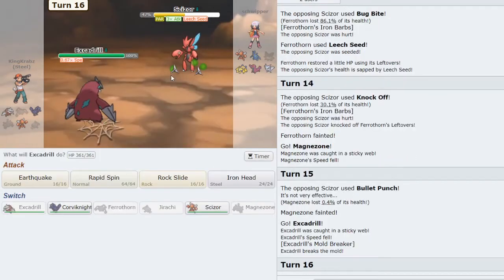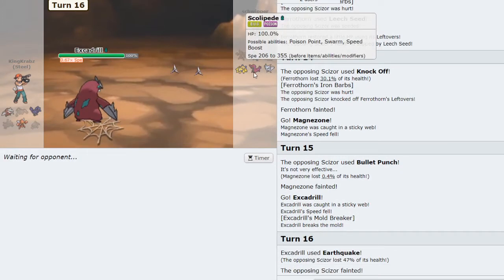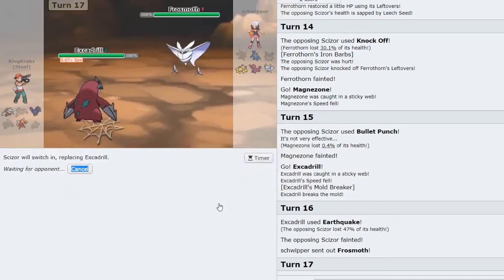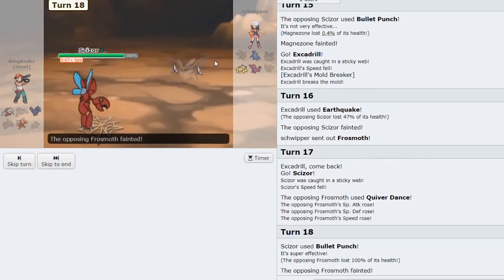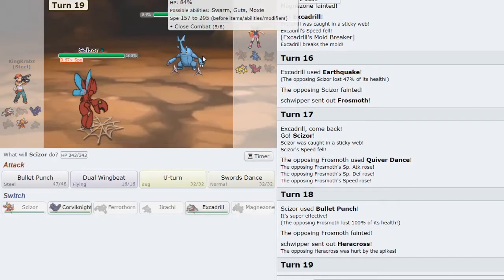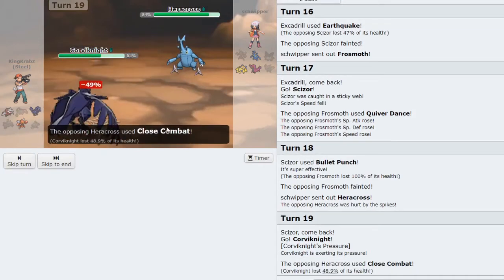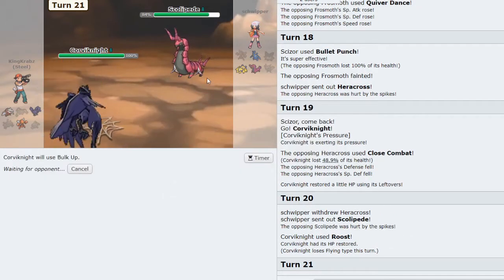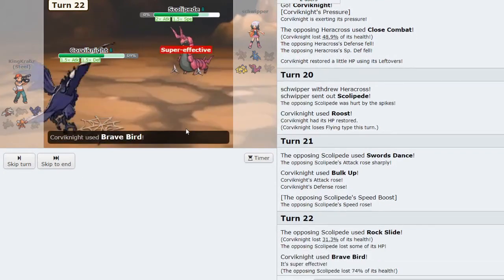Excadrill is my play here — Bullet Punch shouldn't KO me and nothing particularly likes swapping into Earthquake. On Galvantula I get in Scizor and click Bullet Punch — I do not care at all about a Quiver Dance from Frosmoth as Bullet Punch easily KOs. If they go into Heracross I'm almost certain Scizor lives one, but I value it too much in the endgame so I go Corviknight — I know it can live one Close Combat. I expect Galvantula to come out, but either way I Roost as Scolipede comes out. I Bulk Up and click Brave Bird which should KO — Rock Slide doesn't do enough but I get the KO.